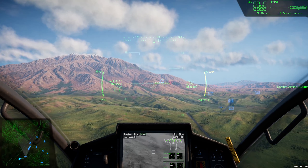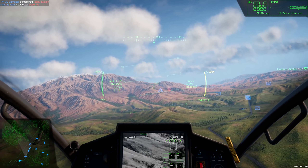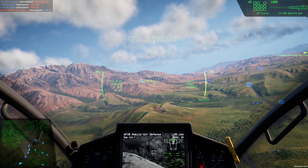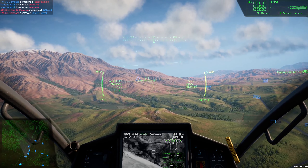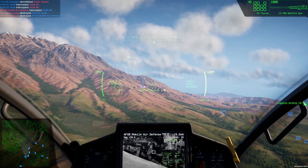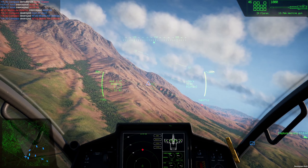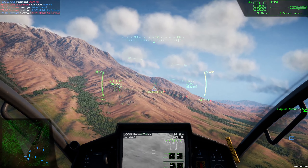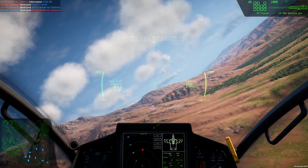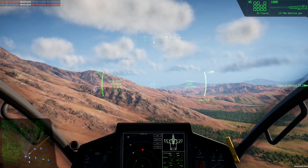Looks like I'm going to be going at the radar station. A friendly is going after the SAM — oh, and it looks like they traded. Wow, good for him. There's an LCD over there, but we don't need to worry about that. Let's move on to the SAM site here.